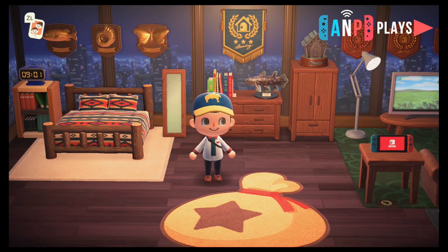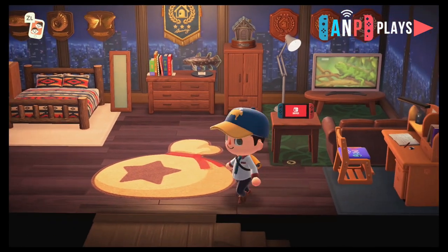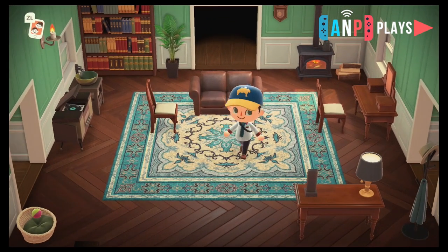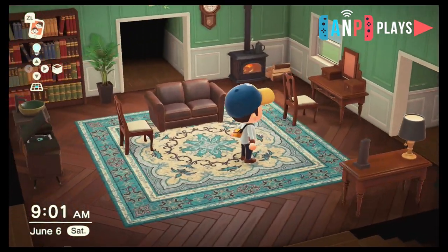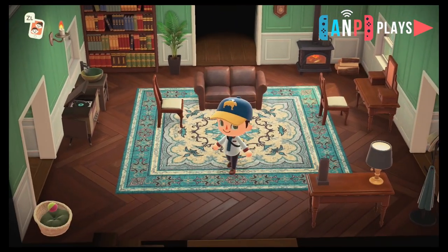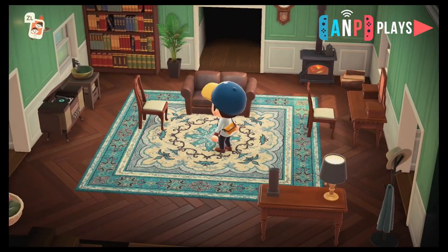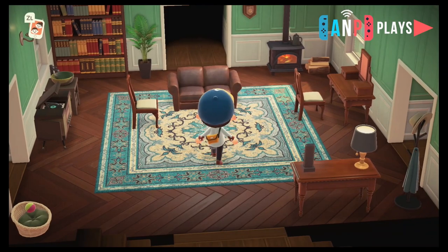It's nine in the morning on a Saturday, let's go downstairs. I was going with wooden furniture upstairs, and I've always loved the antique furniture set — they've done a great job updating the furniture's looks in this game. I've always tried to pair it with bookshelves, that old musty library look. This is the center of my house, which I want to be kind of a loungy area.